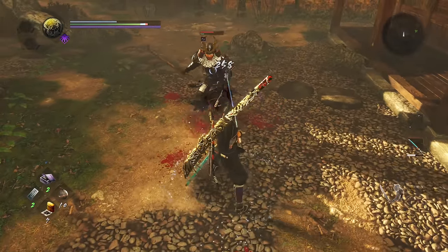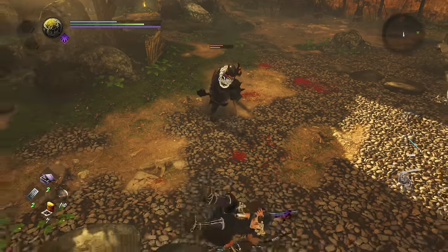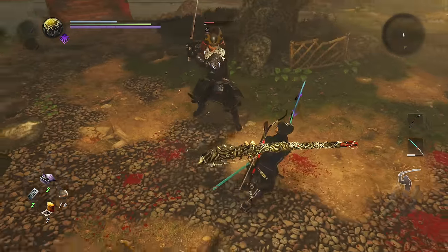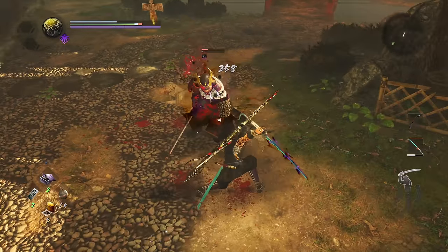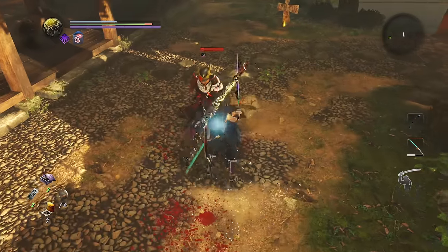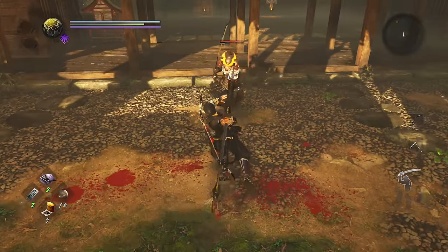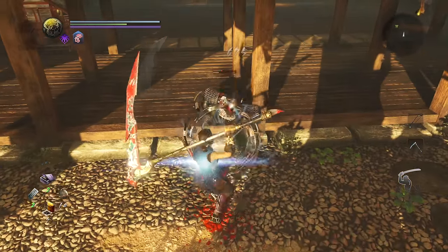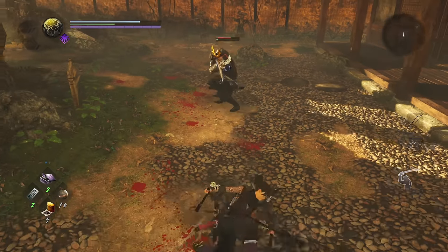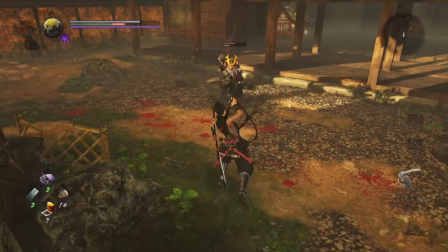The back step can be performed by pressing X without any input on the analog stick, allowing for a unique attack out of it. This is somewhat standard in third-person action games, and the attacks you gain from low and mid stance are not that much different than your core moveset, but in high stance, back step attacks take on a whole new importance. Not every weapon type has a great high back step attack, but you may want to play around with these using your preferred weapon to see if you're missing out on a really strong way to evade and retaliate.